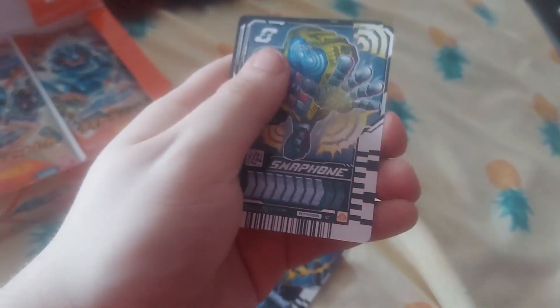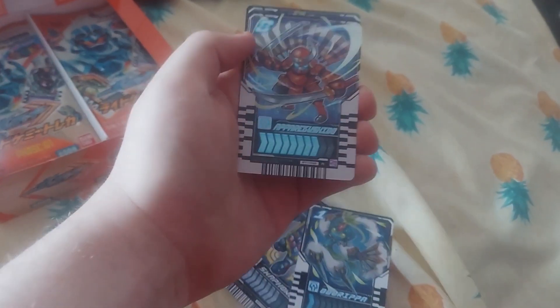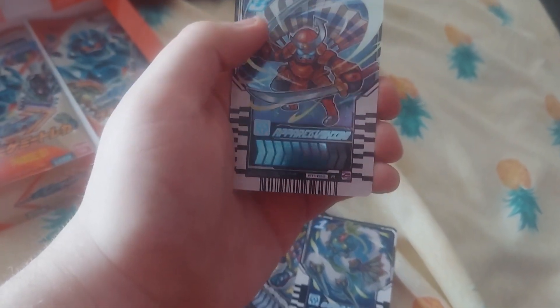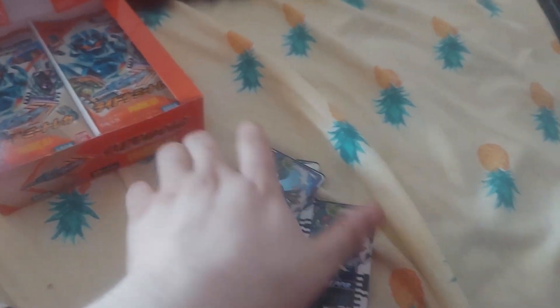First Phase 1 pack: we got Bordekbang, Smartphone, Doripa, Aproshebo, and a rare — Odoripa. Wow, two Odoripas in the same pack? Now that's just crazy.